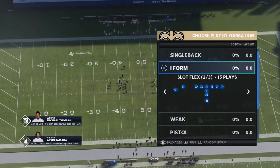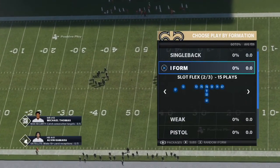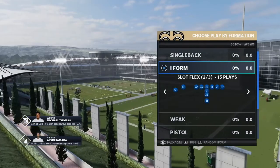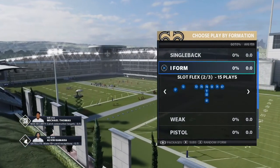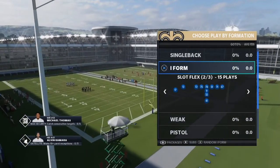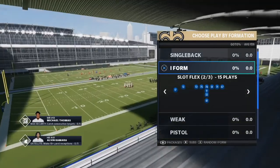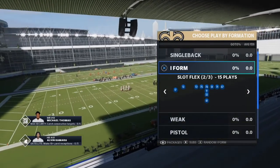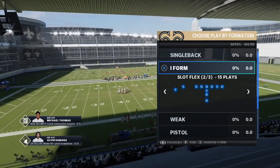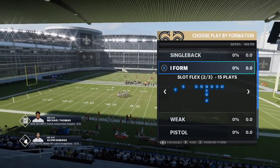Your boy T. Davis back with another breakdown. We're going over five money plays out of the New Orleans Saints playbook — one of the best playbooks in the game the last few years in Madden. You're going to be able to run the ball and pass the ball depending on your preference. This playbook has plenty of money plays whether you want to beat your friends, play online, or compete seriously. We're going to start it off with a couple runs.